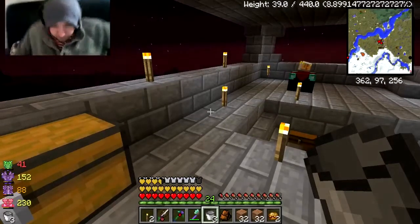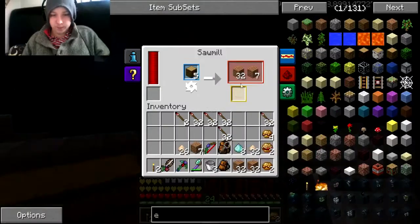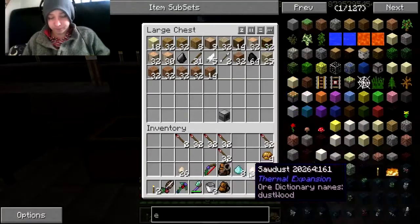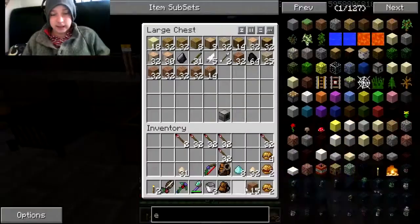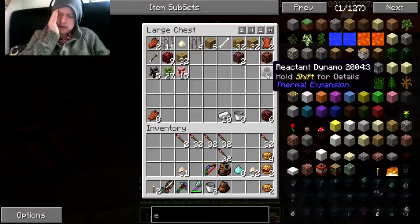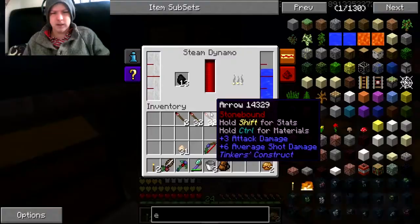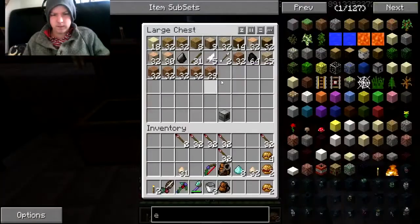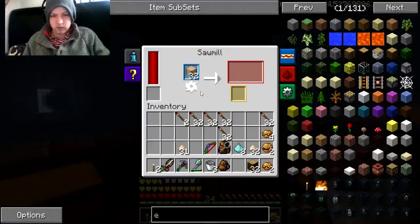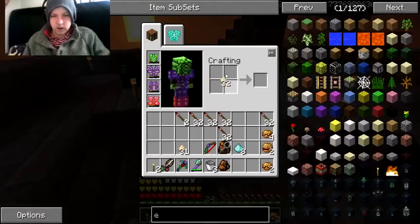Hey guys and welcome back to Blood and Bones. In this episode we've got some things to do - one of them I've been working on the sawmill. As you guys can see we're getting plenty of sawdust and plenty of wool for that matter. Charlie did tell me that the reactor dynamo runs off mob essence, gunpowder and things like that, but I did try gunpowder earlier so I think maybe that's a Feed the Beast thing. Eucalyptus goes really nicely - just munches up, this is excellent.